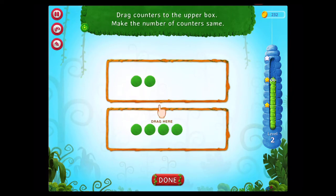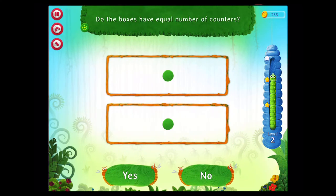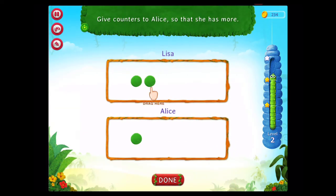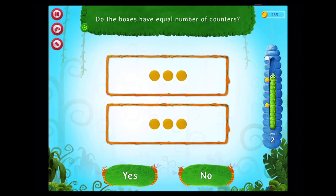Drag counters to the upper box. Make the number of counters the same. Congratulations! You've done it! Do the boxes have equal number of counters? Do the boxes have more counters? Give counters to Alice so that she has more. Good going! Do the boxes have equal number of counters? Congratulations! You've done it!